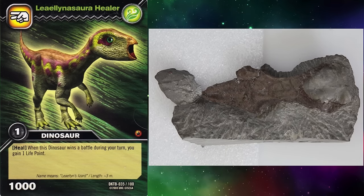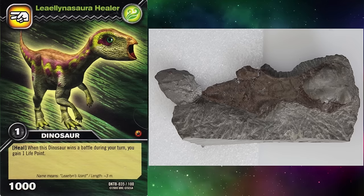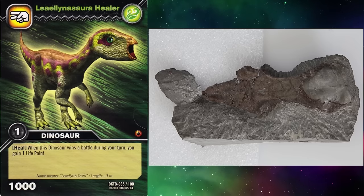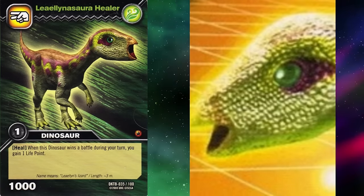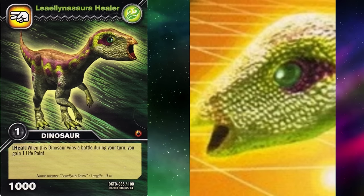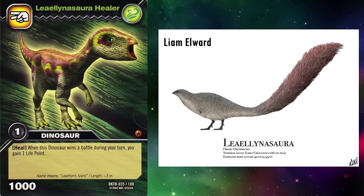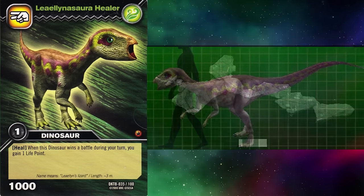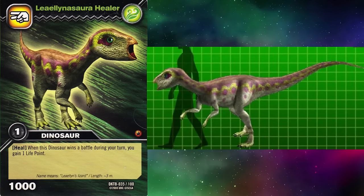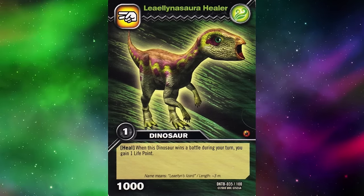One skull had very large orbits, interpreted as housing large eyes to see in the low light polar nights. However, later in 2010, this was reinterpreted as being proportionally large eyes of a juvenile specimen, but not all researchers agree. It's possible the eyes may be too large on this model if this is representing an adult, but it's hard to say until we have more clarity. Whilst often depicted with an extremely long tail, in 2013 the long-tailed specimen couldn't be confidently referred to Lealinosaurah. The tail in this model looks quite reasonable. It's hard to judge the accuracy of this model due to the lack of clarity from the fossil material, but I would say it looks great for the time.